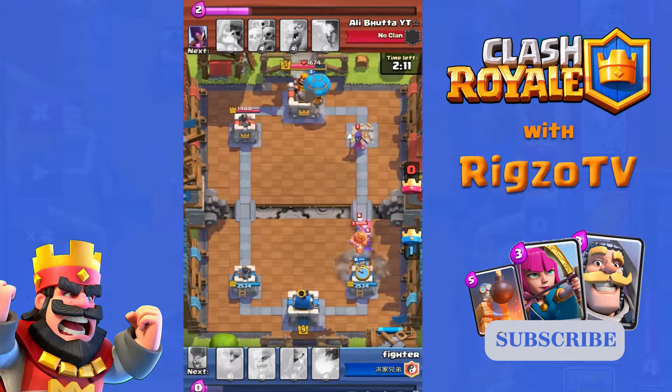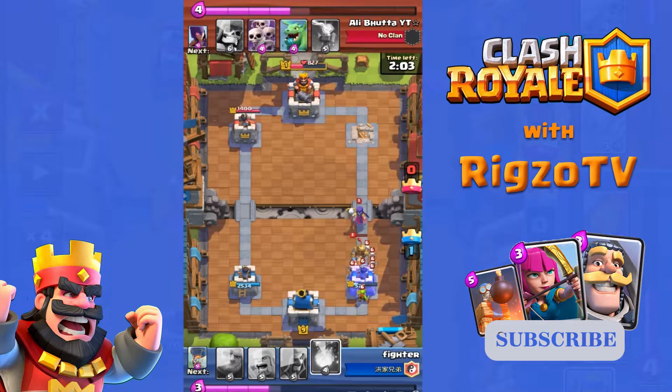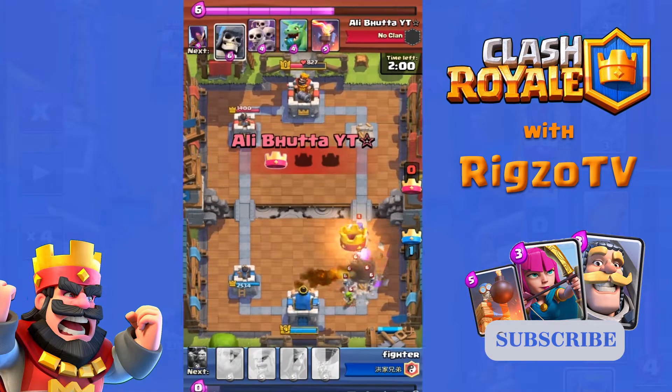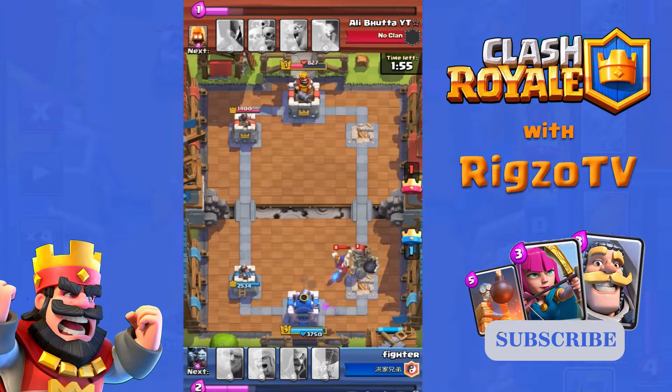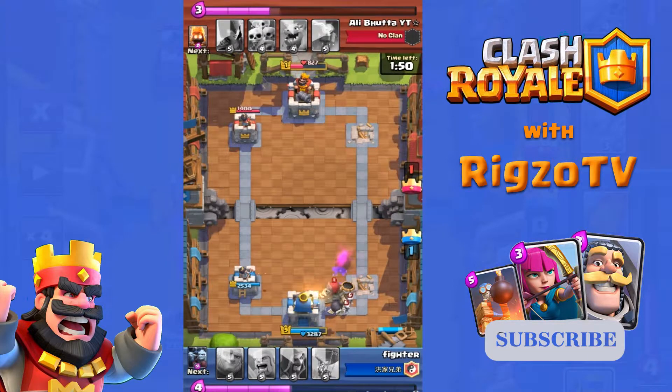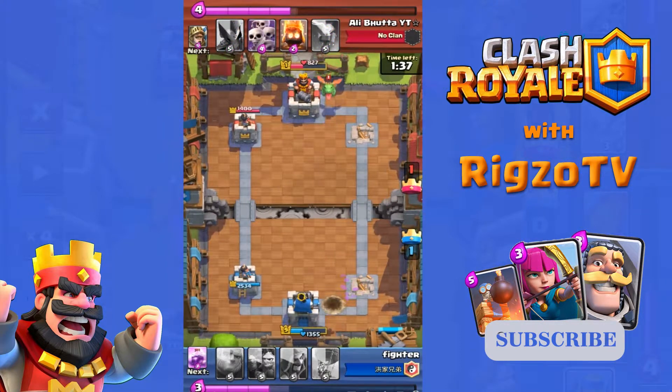Ali turns that defense into an attack and takes Fighter's tower too. Then there's a very bad fireball from Fighter — unfortunately the King Tower also locks onto the Giant Skeleton, ignoring those two skeletons. His barbarian gets crushed by the Giant Skeleton.